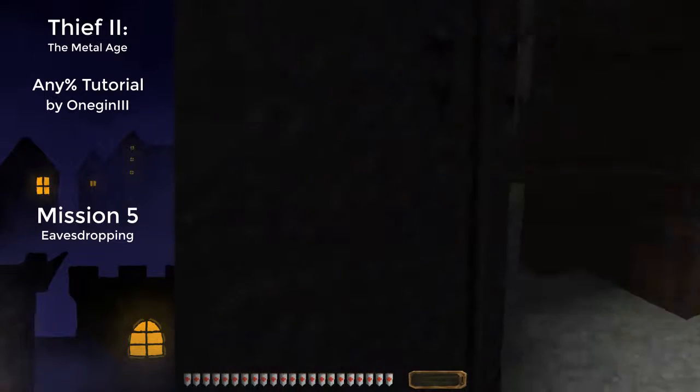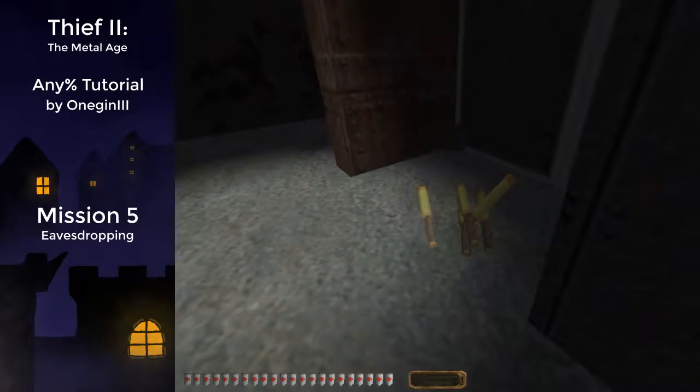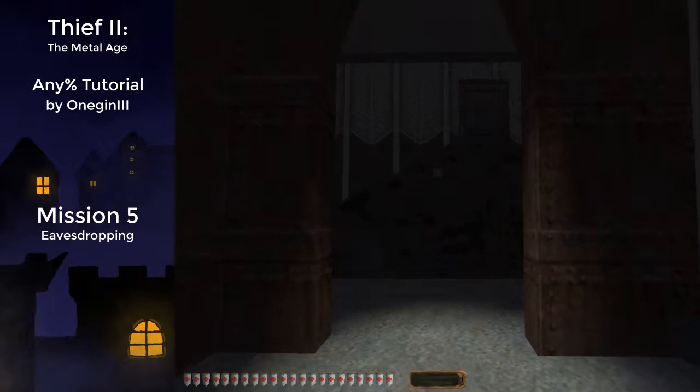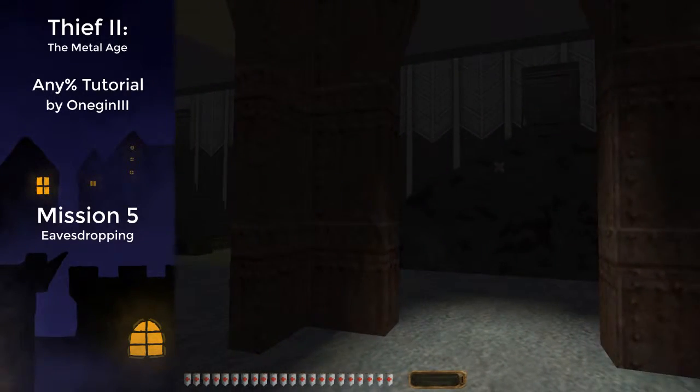There's a cutscene happening here and you have to sit here for like four or five minutes. After this cutscene, Karras tells you where the key for the safety deposit box is. There are 14 different locations the key can be at, randomly chosen at the start of the mission — so this is pretty much RNG. While the cutscene is running, I'm going to show you a few different locations on screen.